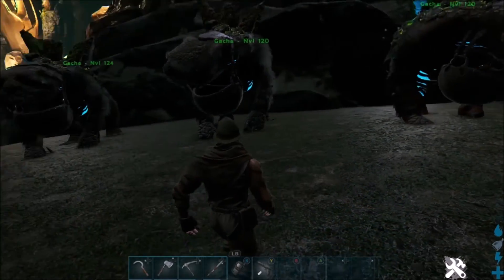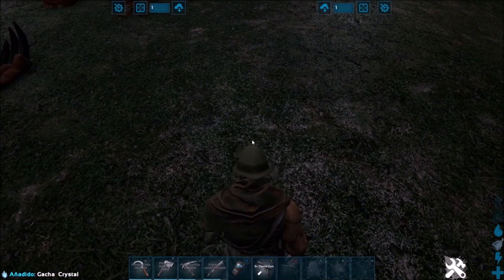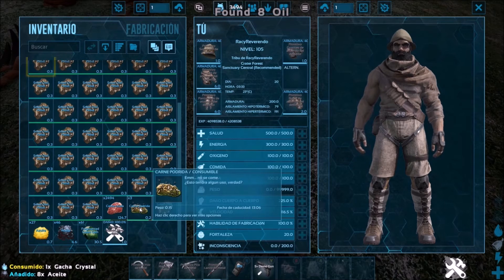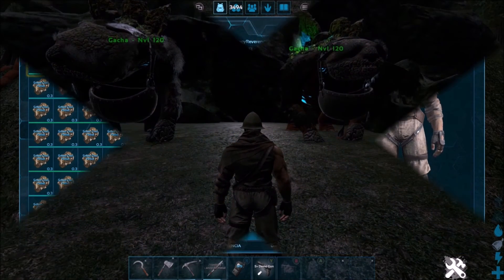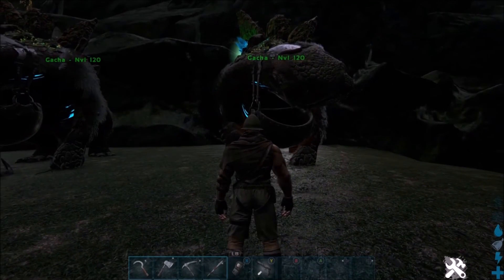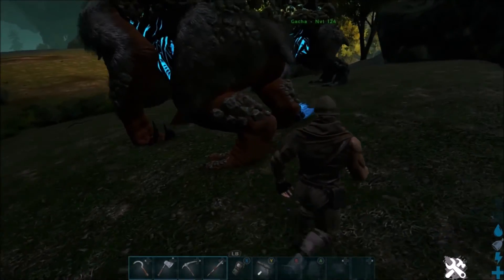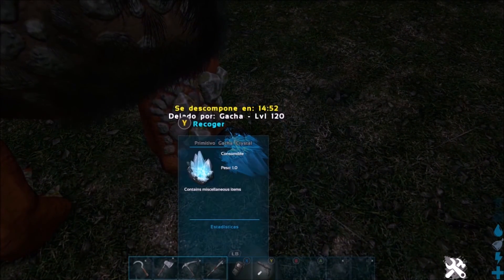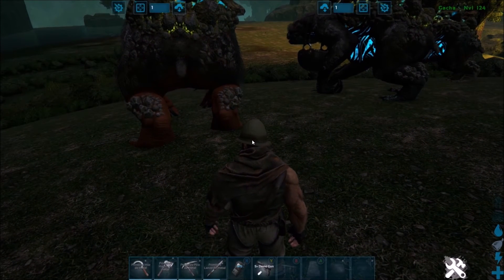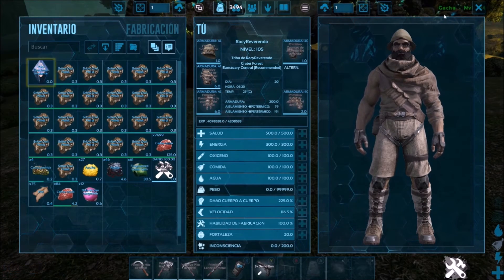La verdad que es una chetada. Un par de bichos de estos y no necesitas farmear más. Coges la bola, le das a consumir y se ha convertido en 8 de aceite. Esperamos un poco a que le crezcan las gemas en la espalda y él nos las dará cuando se siente. Este nos ha dado bolas de gas congelado, lo que habíamos configurado. Perfecto.